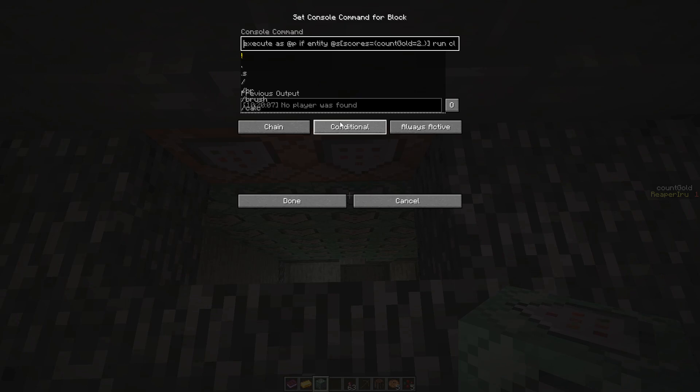In this case we just check the player closest without any condition, so we assume that's the player pressing the button because there will typically be only one player handing in goods at the store.